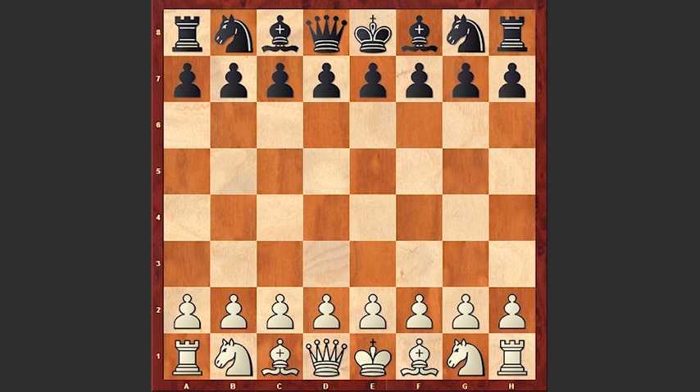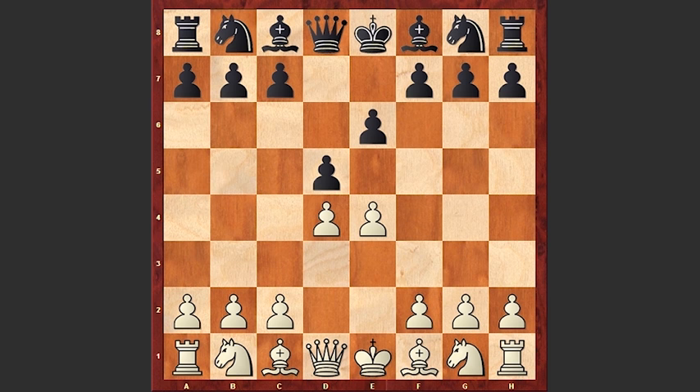Alekhine started with e4, e6, d4, d5, Nc3, Bb4. This is the Winawer variation of the French Defense.